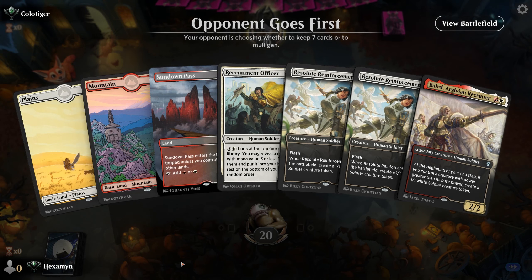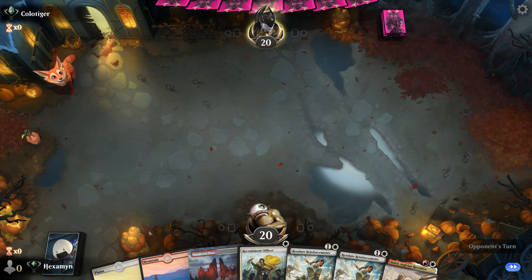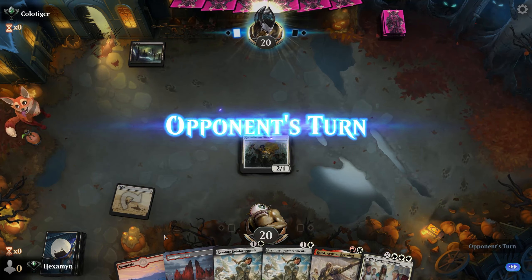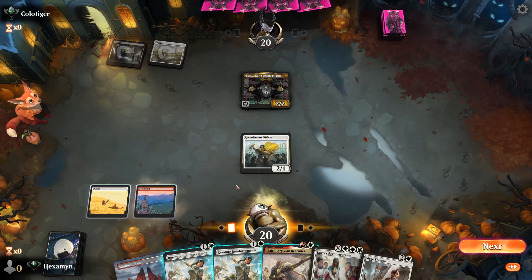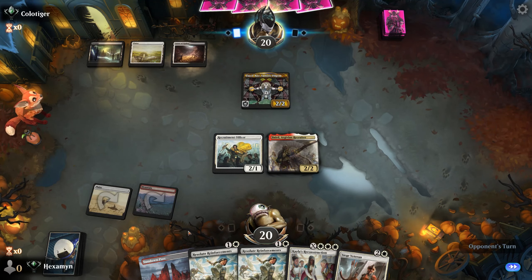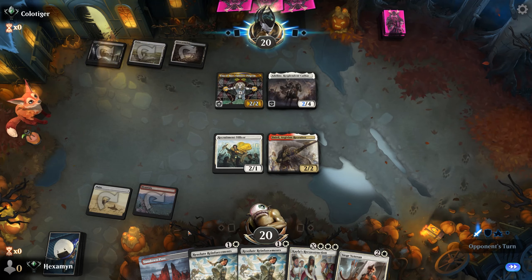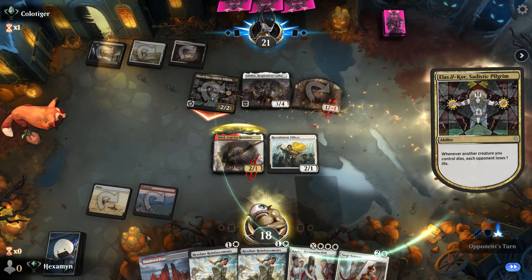All right, on the draw for game 4. A couple of Reinforcements and Baird — pretty low mana curve. Our 1-drop is perfect for our hand. Opponent mulligans, plays a Swamp. Looks like a sacrifice deck with Alaсile Court — going to try and ping us. There's a 2/2 getting in. We block the 1/1 and Alasile Court is going to ping us, something to be wary of. We get to cast a Siege Veteran and pump up one of our team.